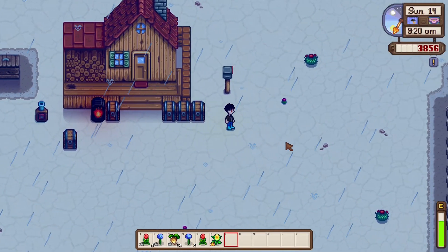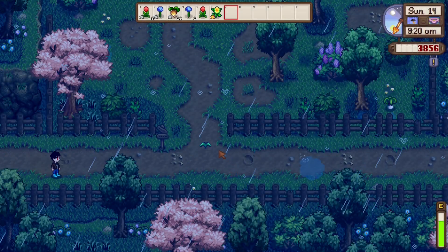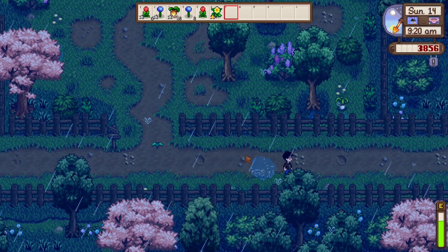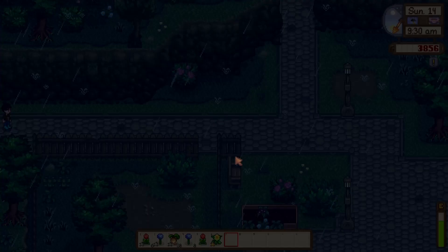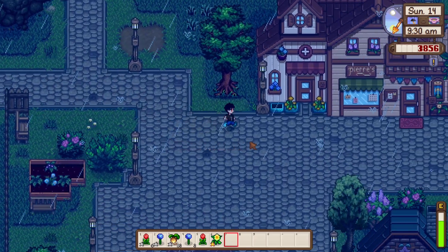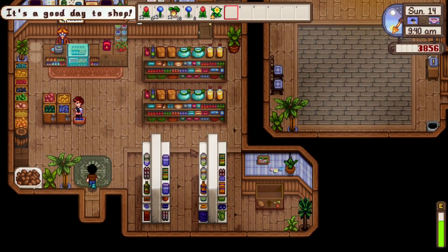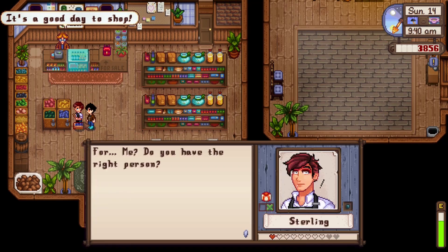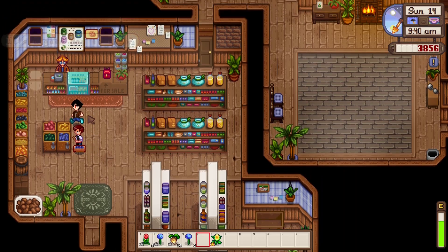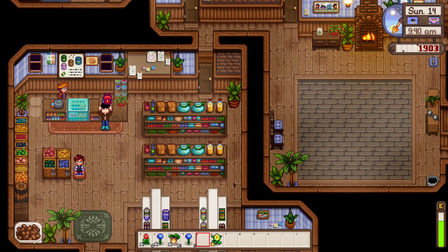I don't want to waste any more money. We're going to go get a bag slot upgrade because we need it, and we're going to go give some people some gifts. I enjoy the rainy season — I wish it rained here more. It is Haley's birthday today — we missed Vincent's, that's fine. Alright, Sterling, here you go. Backpack upgraded — nice. What are you selling, Pierre? Nothing I really cared about.